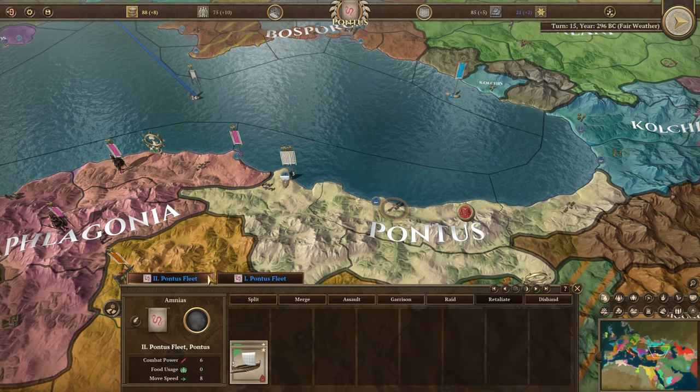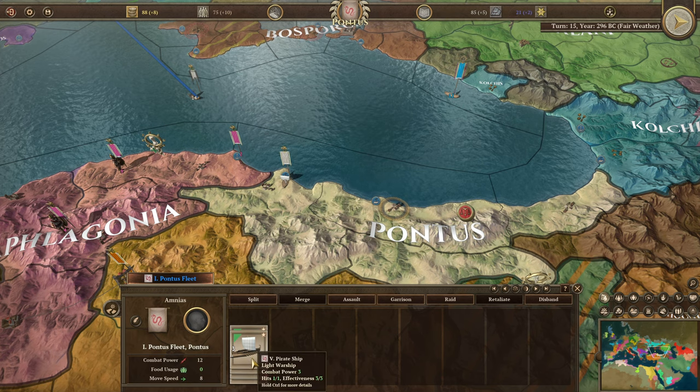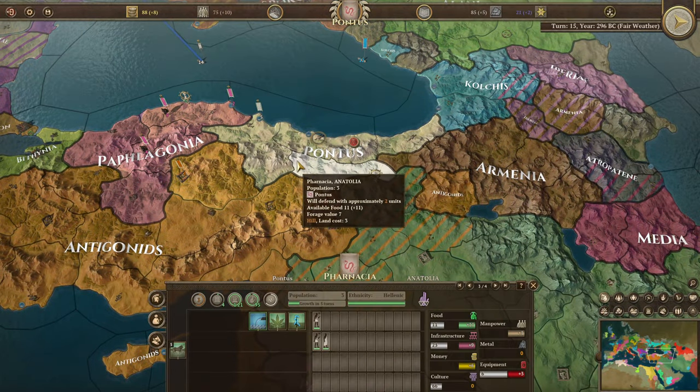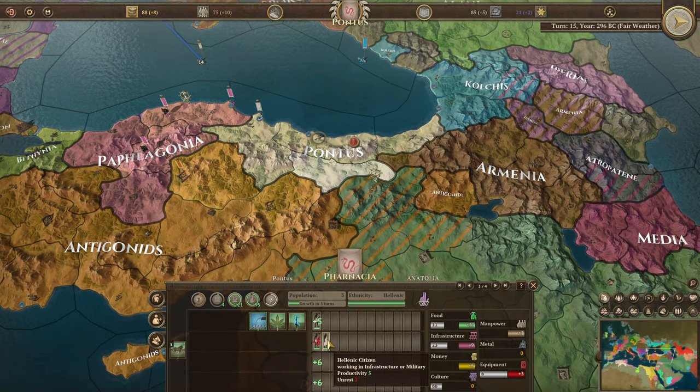Let's get these pirate ships together — we'll merge the second Pontus fleet into the first. These guys need to wait one more turn to get their effectiveness back. We're also building a ranch here.